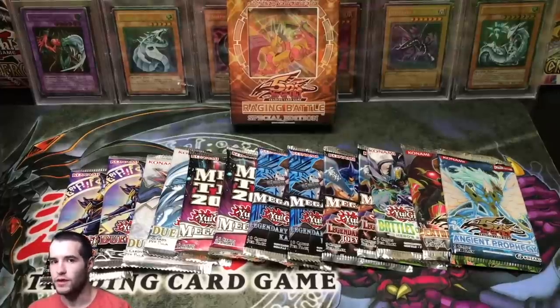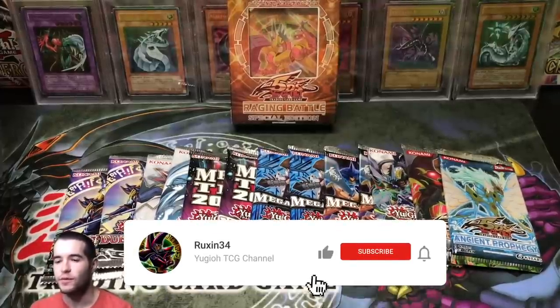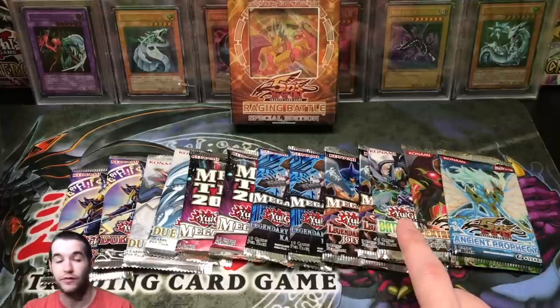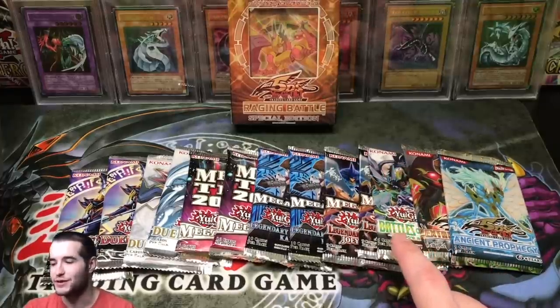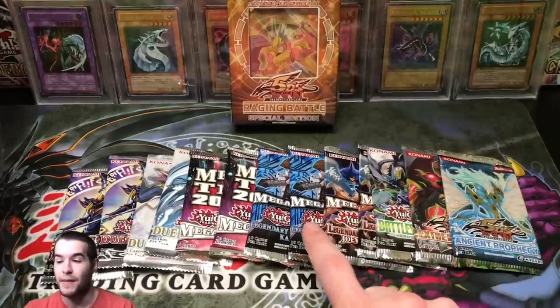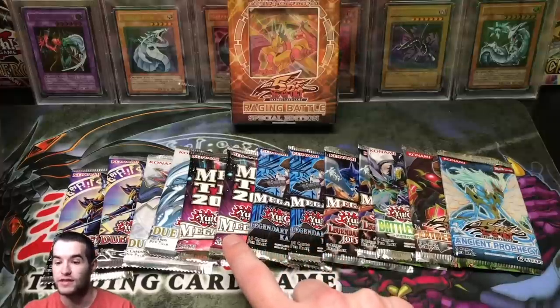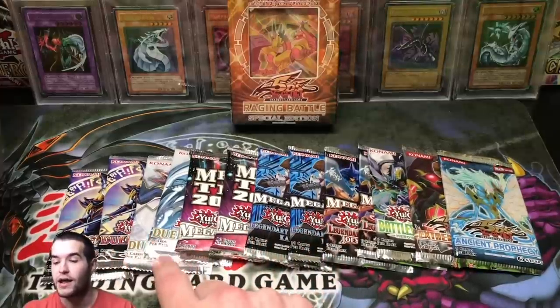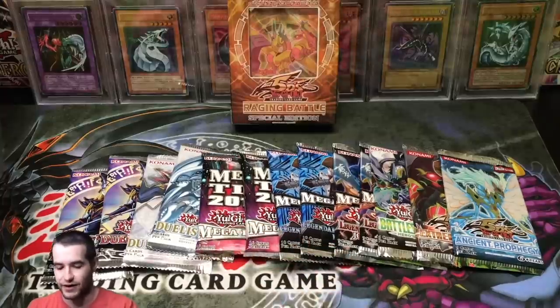What's up guys, Ruxim34 back here with another video. In today's video we're going to be opening a lot of random packs, which include Raging Battles special edition, Battles of Heroes, Battles of Legend Heroes Revenge, Extreme Victory First Edition, Ancient Prophecy, Mega 10 Kaiba, 2014 Mega 10, Duel Power, and Duel of Saga.